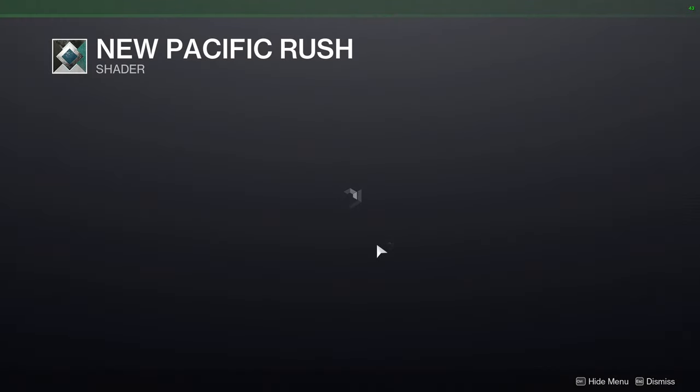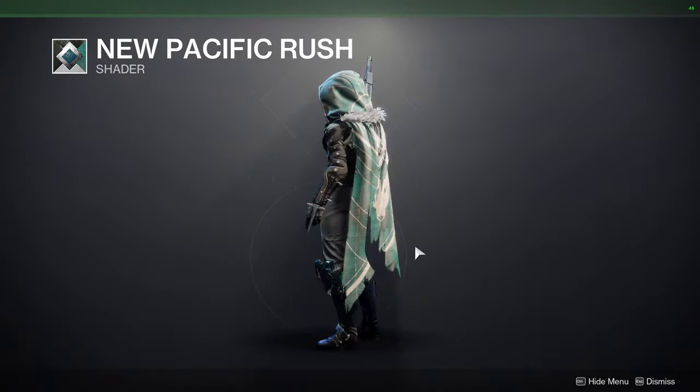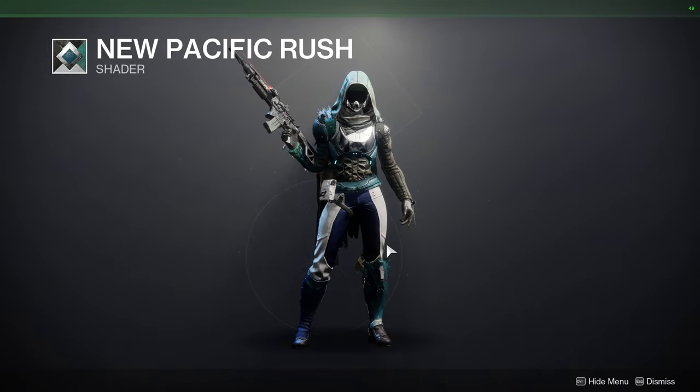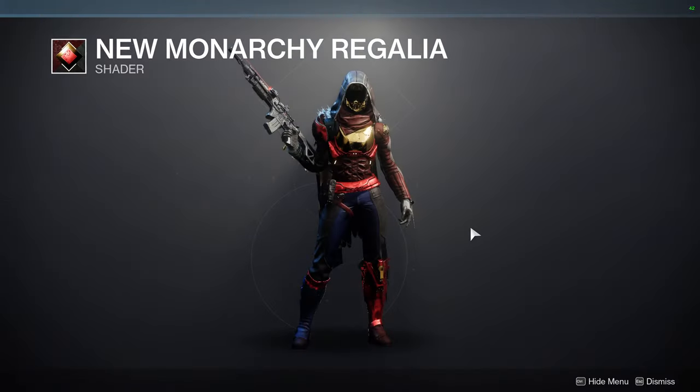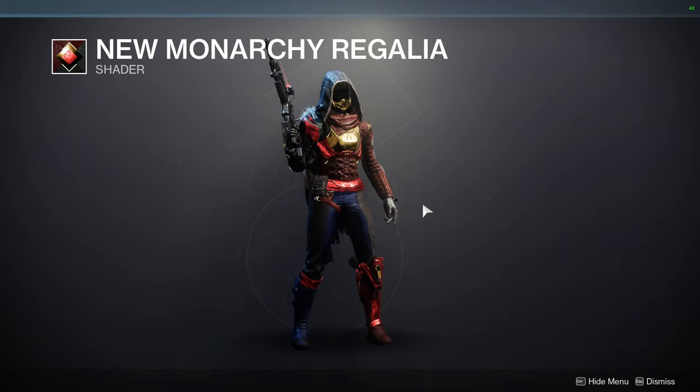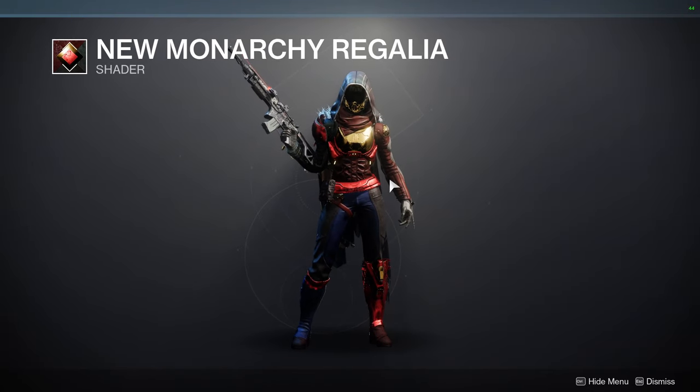New Pacifica Rush, which is from Vanilla Destiny 2 — definitely pick it up because it is a rare shader. That said, I don't know how rare it is now considering she sells this almost every week. And the Mnemonic Urigalia, which is another Vanilla Destiny 2 shader specifically from the factions, which do not exist anymore. So that is cool, I guess.